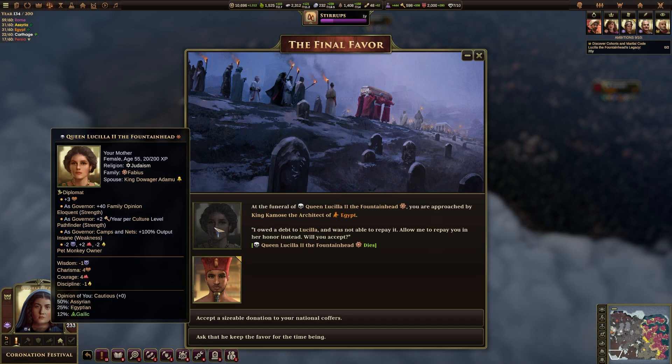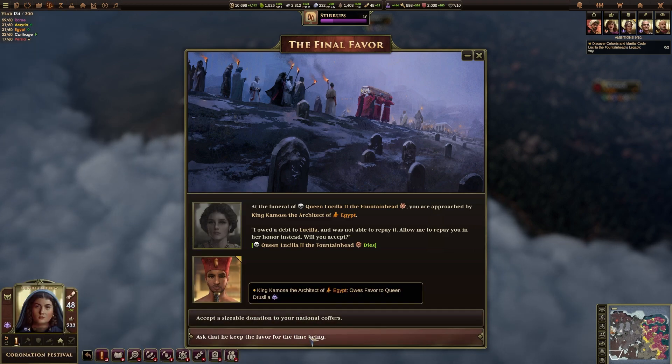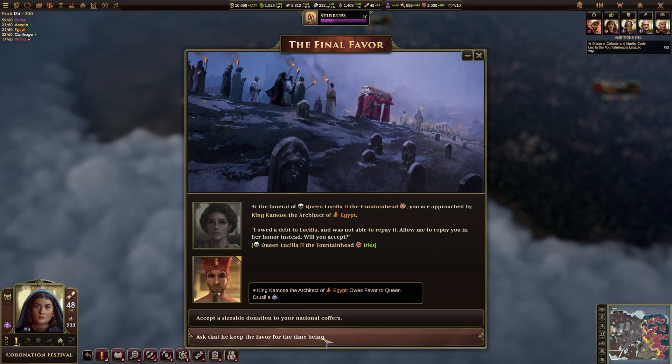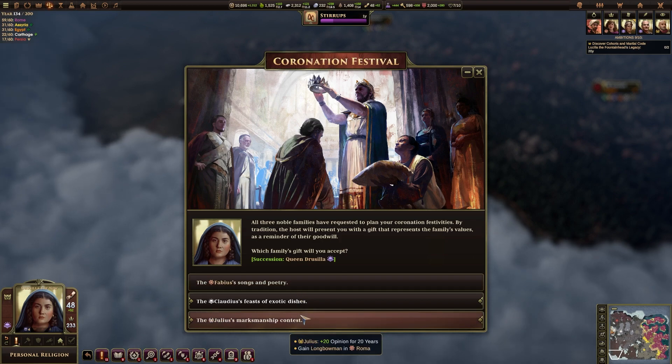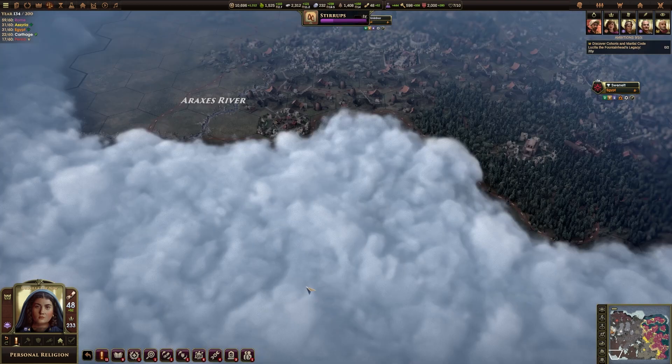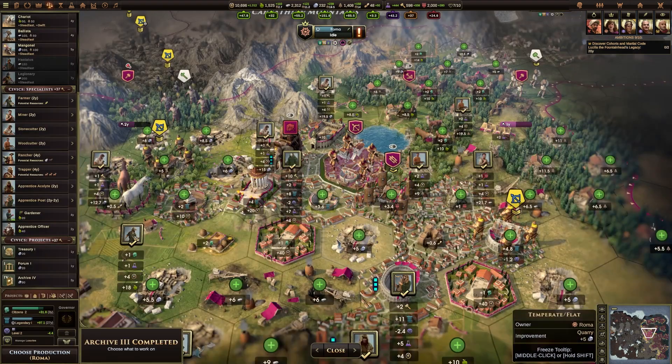We have died, so we're now playing as the daughter. We can accept a sizable donation or have a favour from Egypt — we'll take the favour from Egypt. Let's gain the culture, and yes, we want to convert to Judaism.